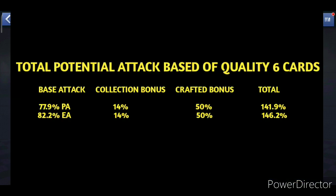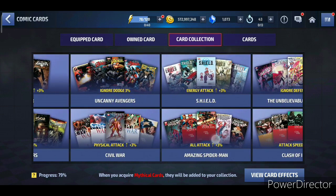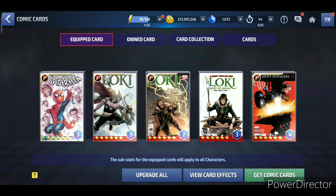With that card set and 14% collection bonus, we're looking at 77.9% physical attack and 82.82% energy attack as a base, plus the collection bonus and a 50% crafting bonus at quality six for all cards — making it 141.9% physical attack and 146.2% energy attack. For free-to-play players with just energy and physical attack collection bonuses, we're looking at 130.9% physical attack and 135.2% energy attack, assuming all five cards are crafted and all-attack is rolled on all stats at quality six.